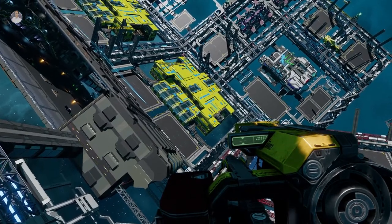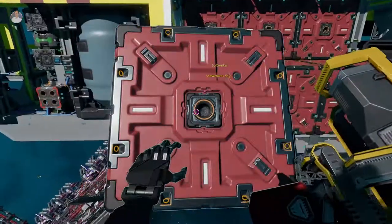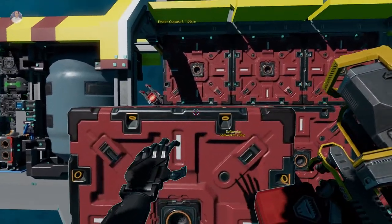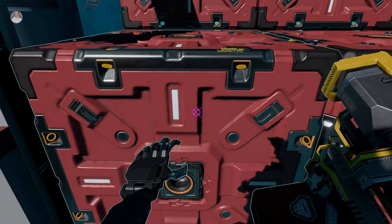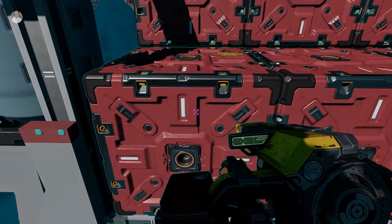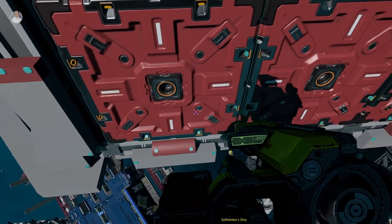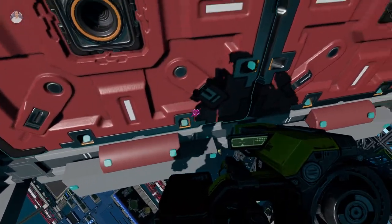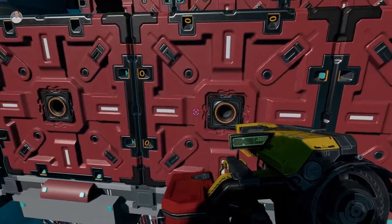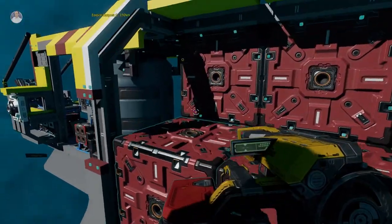We turned on the snapping tool by pressing C. Now we're just going to pick it up and drift it over and it will automatically try to snap into place. We let go and normal click — and now it's bolting where it can. As you can see it bolted automatically, so I don't have to go and bolt everything manually.